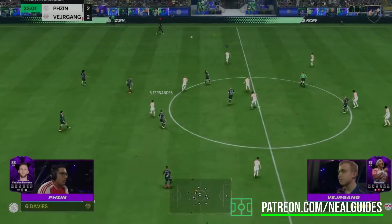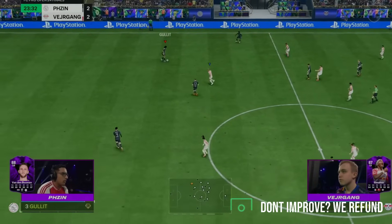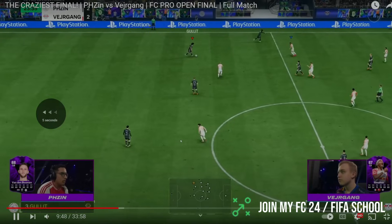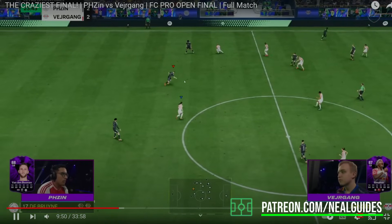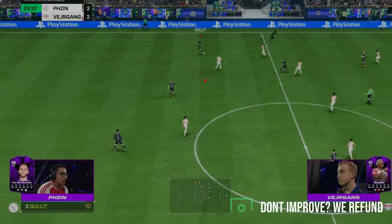As we go into the second half at 2-2, you can see again - doesn't make a mistake, keeping it simple, can switch the ball. If you can't go forward, here's the L1 trigger - can't go forward again. Then he sees that pass. So you see - the L1 trigger, he knows that he can't make that pass now. So he pretends to go to KDB and then switches the ball. Anders is kind of used to it but also knows there's a potential possibility that the ball can be switched.